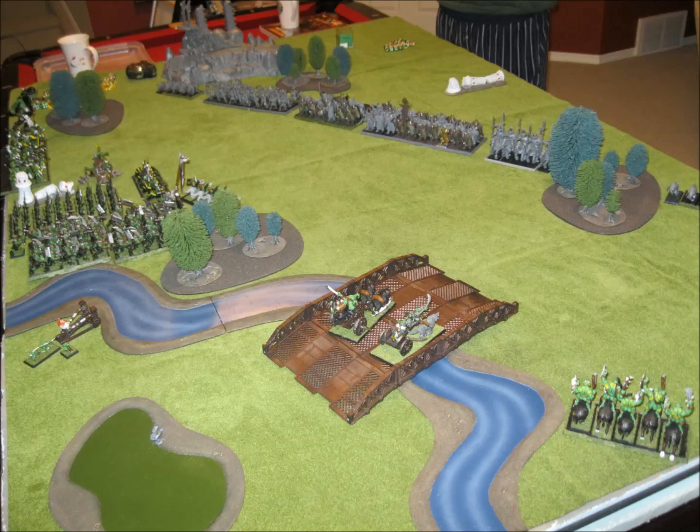For my list, going from left to right: I have a Giant. I am using for the first time my Savage Archers. Then I have a Pump Wagon, some Spider Riders, Wolf Riders with shields. I got some Night Goblins with a Fanatic and Nets. Then I have 50 Orcs with shields. In there is my Black Orc BSB who has the Trickster Helm. Then I have a Doom Diver, a Boar Chariot, a Wolf Chariot, and also the Savage Orc Boar Boys with shields.